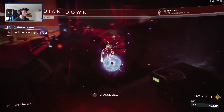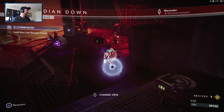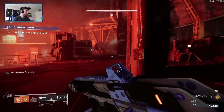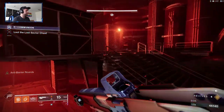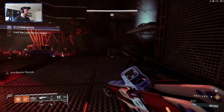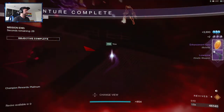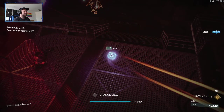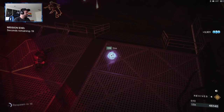You can pick up the chest and actually avoid all the other remaining adds — you don't need to get them. You have all the champions, so you will get platinum rewards now. Just run over to that chest and stay alive. Hopefully I'll get a better roll this run. There is the Lost Sector done in under 10 minutes.